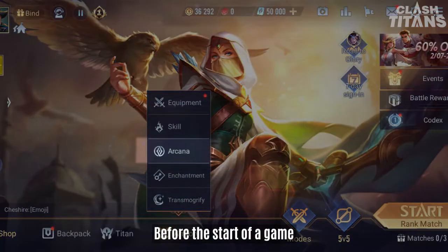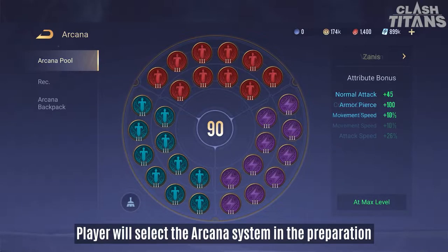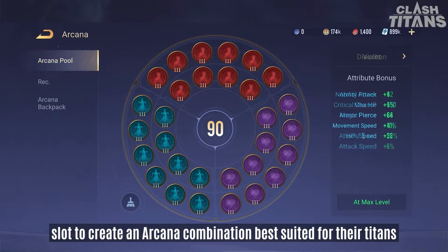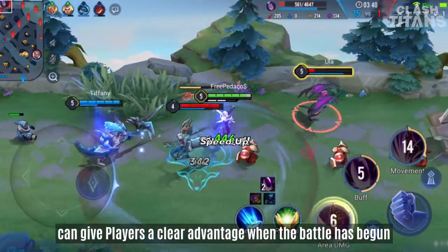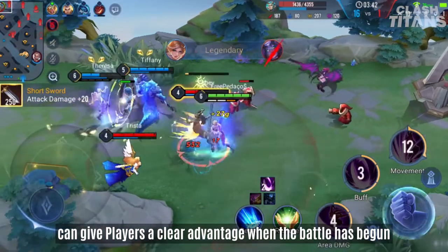Before the start of a game, the player will select the Arcana System in the preparation slot to create an Arcana combination best suited for their Titans. The appropriate combination of Arcana can give players a clear advantage when the battle begins.